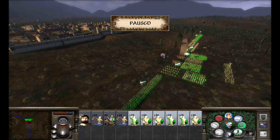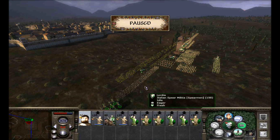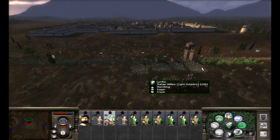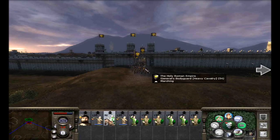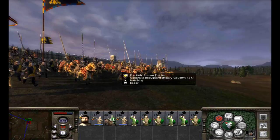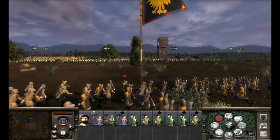We'll move our infantry in front and our bowmen right in front of the siege equipment, make sure skirmish is off, put our general here, and put our mailed knights on the other side. We'll try to get some flanking charges since I don't think they have any cavalry besides their general — we have a slight cavalry advantage. And there's their faction leader right there coming out first — what a boss. Our family member here is a pretty good commander, so I'm not too worried.